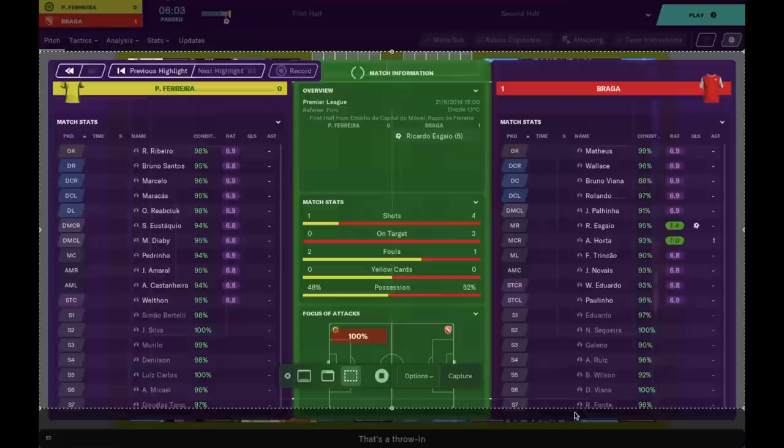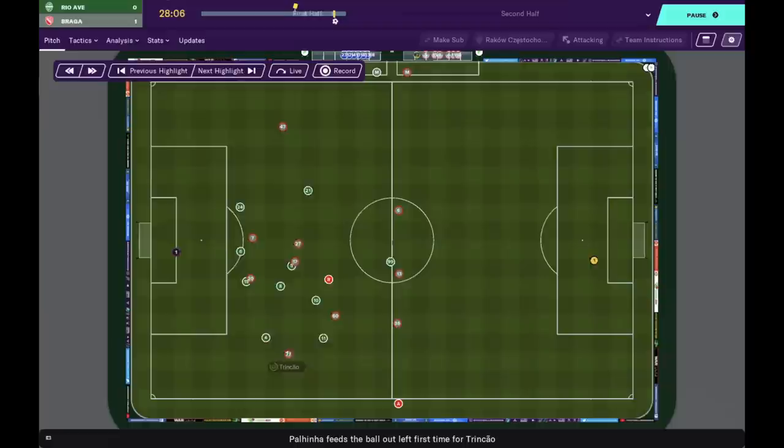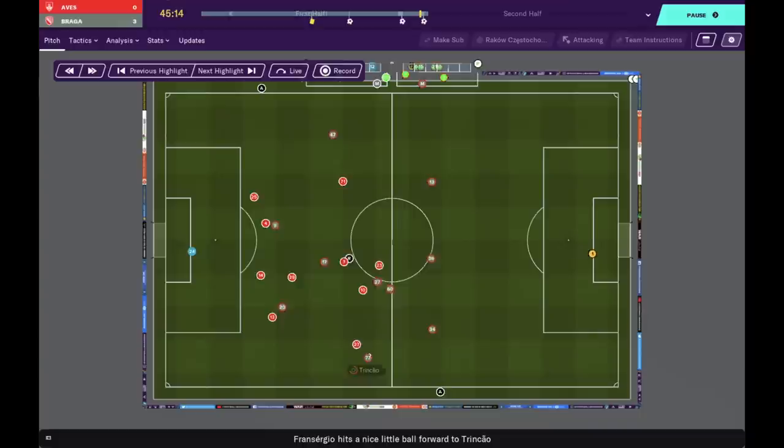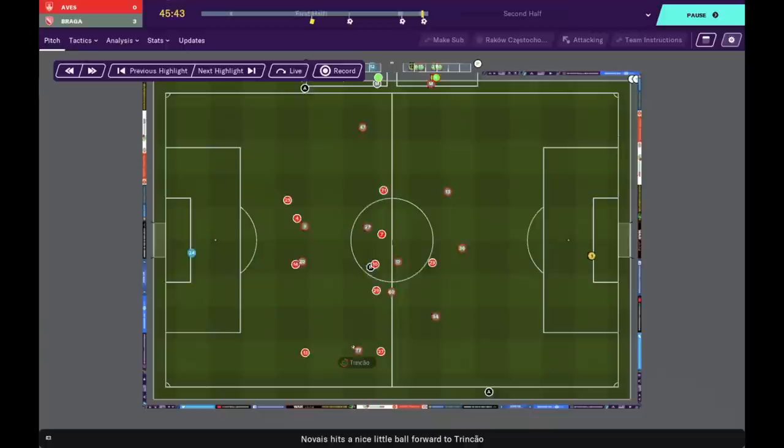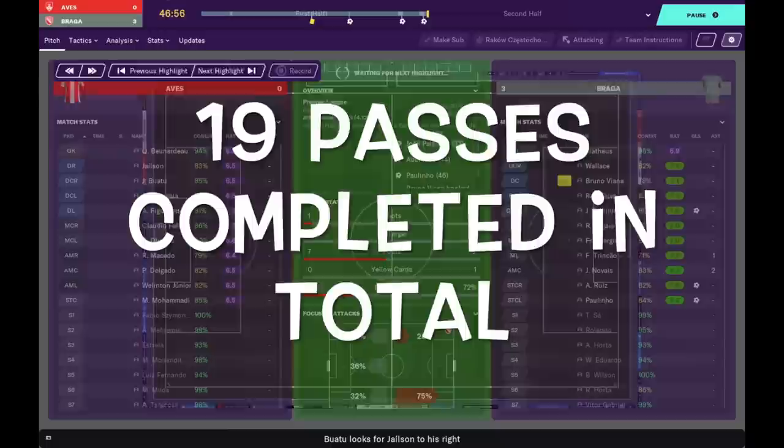This is a shape that isn't used on Football Manager on a regular basis and we've managed to get it very very successful. The author originally got excellent results with his Lechia Poznan team in the Polish league. This time we are going to try it with Braga in the Portuguese league. Looking at the shape alone, you can tell it's unique — it is a 3-1-3-1-2 with a DM, making it asymmetric. It's a fairly attacking system because we have two out-and-out wingers rather than full-backs.